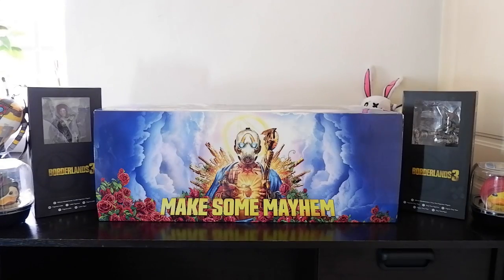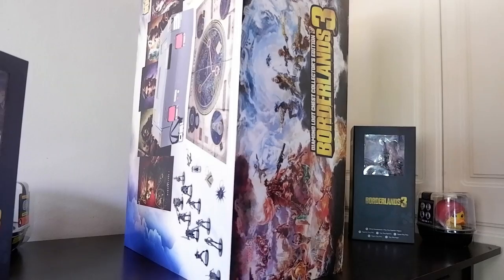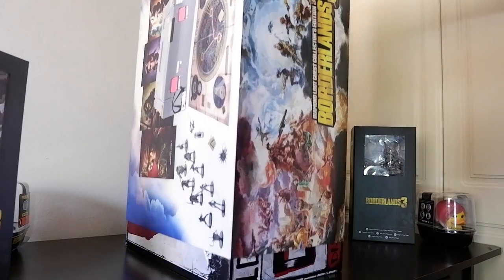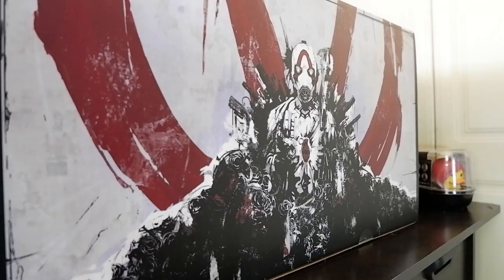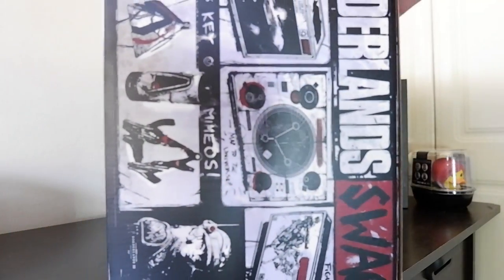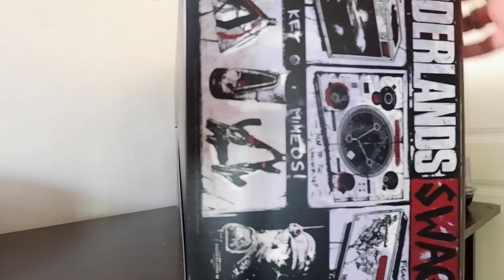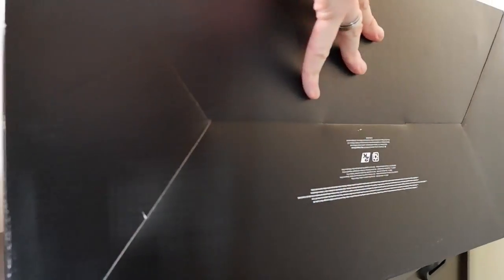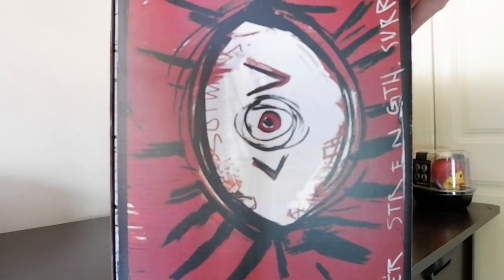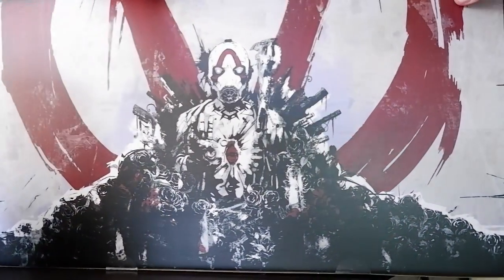First off we have the chest. It comes in a giant box with a stylish sleeve over it. Sliding it off reveals a unique Children of the Vault artwork which makes the box look like its own unique collector's box too. The Children of the Vault, or COV for short, is the new cult in Borderlands 3 and is led by the Calypso Twins. The cult also has its own range of weapons which come in the form of makeshift guns which don't reload but rather overheat and break after excessive use.